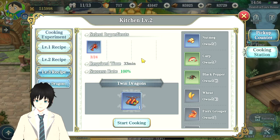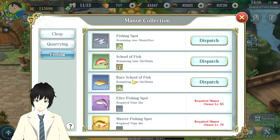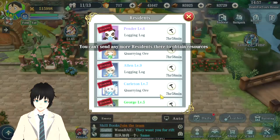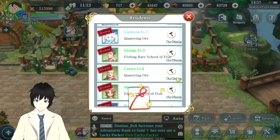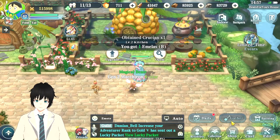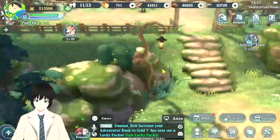The Twin Dragon recipe needs 24 lobsters, and lobsters are obtained through fishing rare schools of fish. Let me just boost this guy to show you the recipe. You go to Gather — this is where you would get your lobster from. There's a chance to harvest lobster right there, that's where you're going to get it.